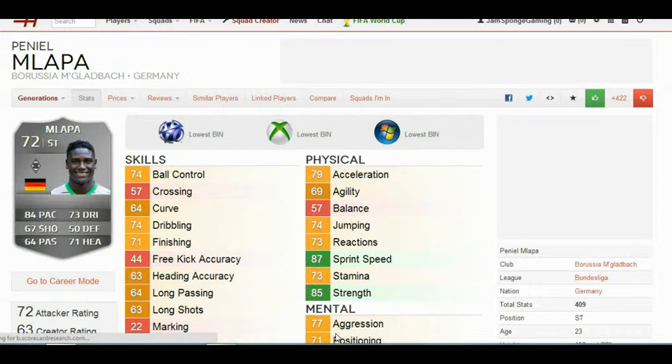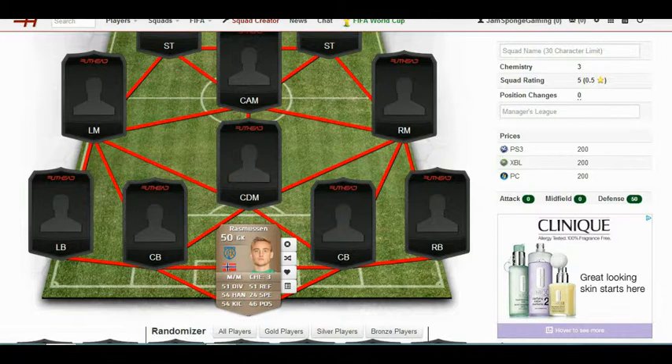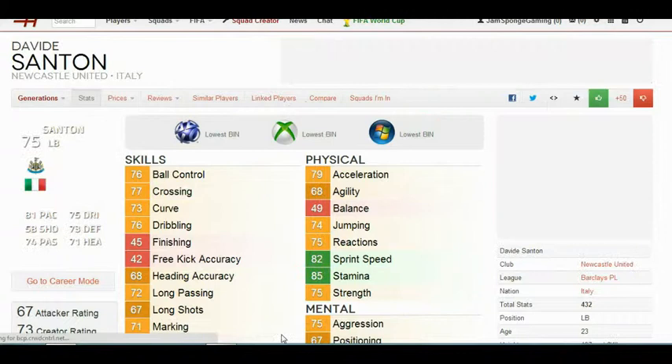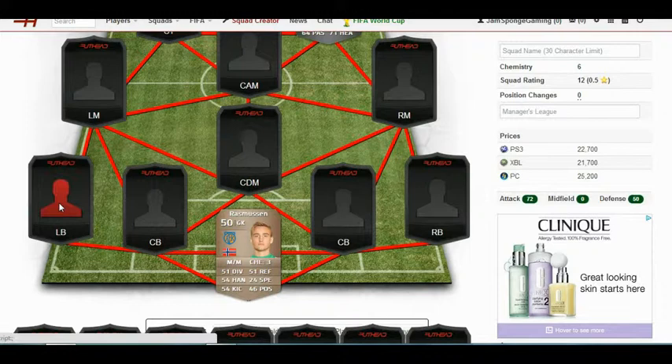I went for a silver but he was also a goalkeeper so couldn't use him, so let's go for another silver. And then we get a beast in this silver player - we get Malapa, the absolute tank up front, so we use him as well.